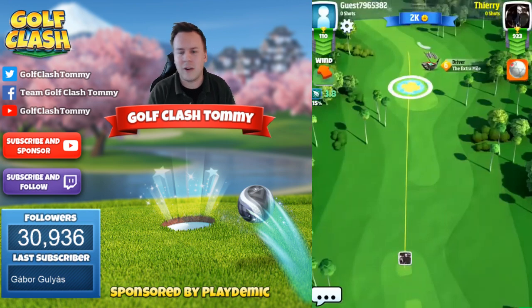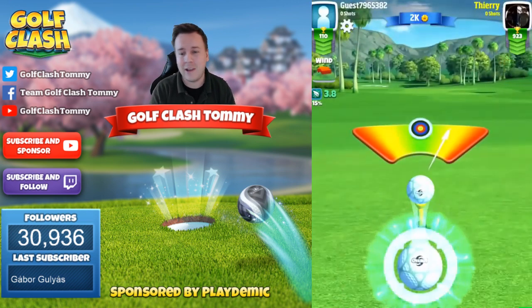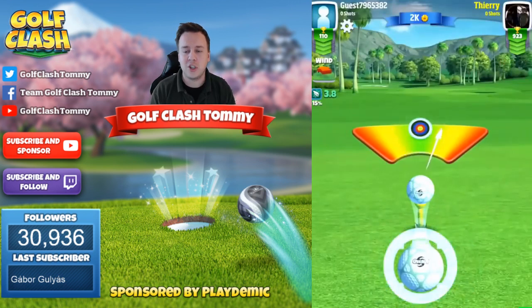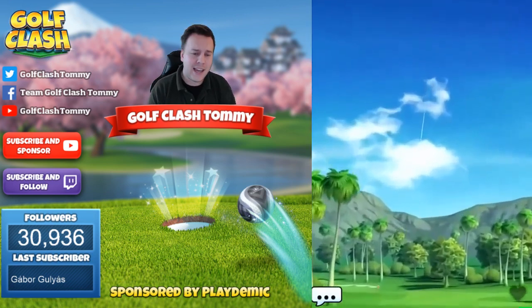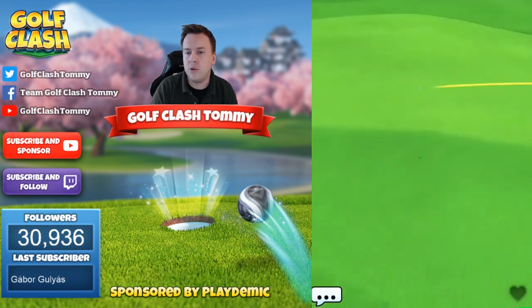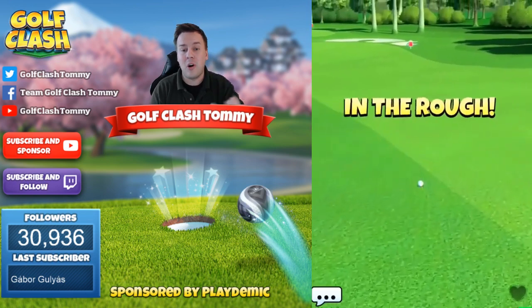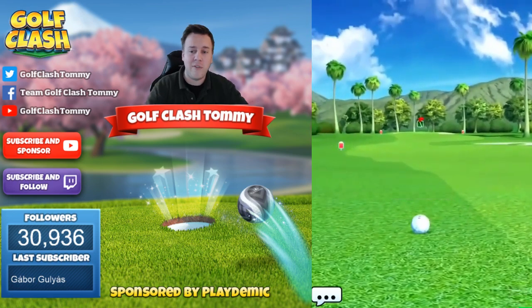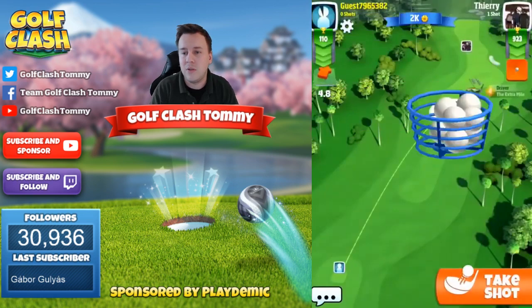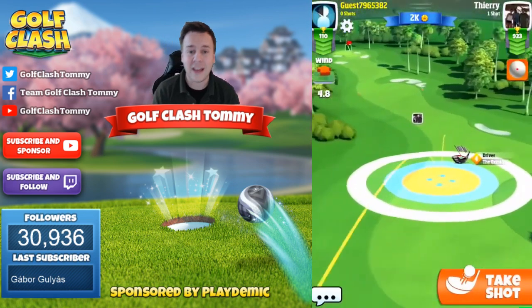I would classify this as one of the easier par fives in the whole game. The main thing we want to do is make sure we put our ball in the fairway, and then we can work for the albatross. Getting into the rough here won't be a big problem since it's normally pretty far up on the course. It's a pretty short, flat hole with no major obstacles — just a couple of bunkers along the fairway.